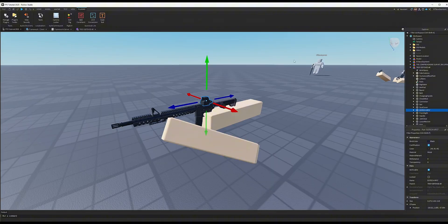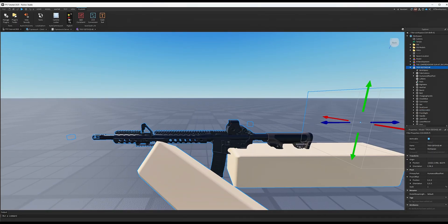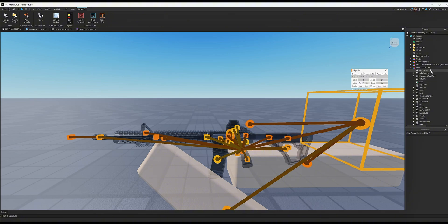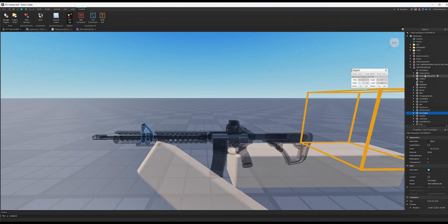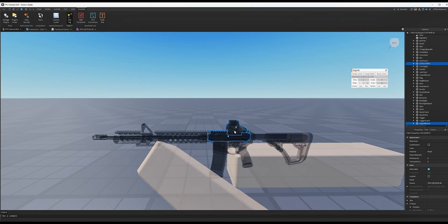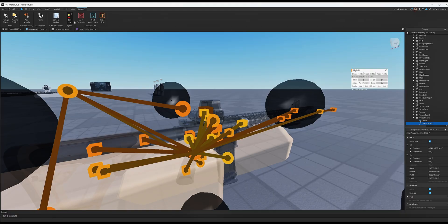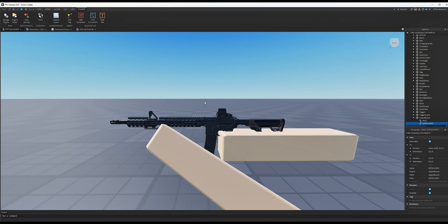Now quickly weld it to your gun. Super important — huge red flag: make sure Cast Shadow, CanCollide, and Anchored are all OFF on that scope. If they're not off, your gun won't be able to move. To weld it, go to your rifle in Rig Edit Light, choose the part closest to the scope — probably Upper Receiver — hold Ctrl, select the scope, and create a weld so those parts are always connected. Exit the plugin and make sure CanCollide and Anchored are off.